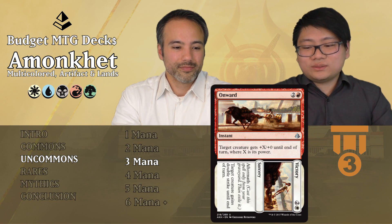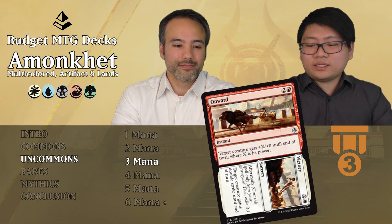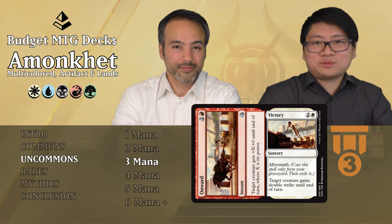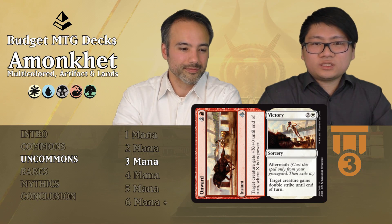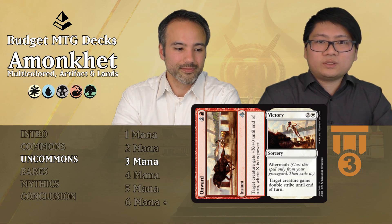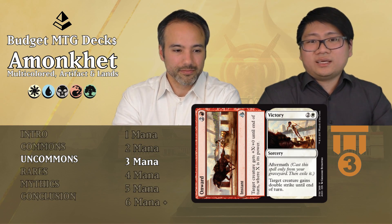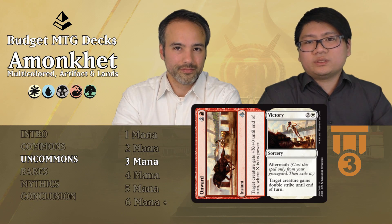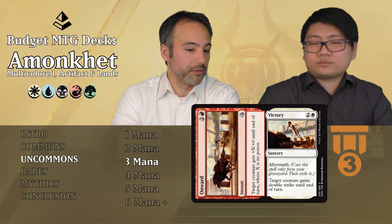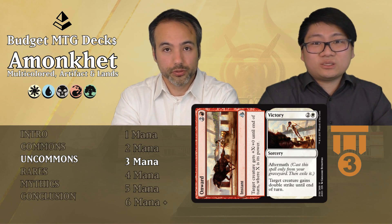Onward//Victory: the Onward part is two mana and one red instant — target creature gets +X/+0 until end of turn where X is its power. The Victory aftermath is two mana and one white sorcery — target creature gains double strike until end of turn. It's Tier 3 because Onward is pretty nice at instant speed after blockers are declared, and double strike is always good. On turn 6 you can play both on the same turn giving something essentially quadruple damage.